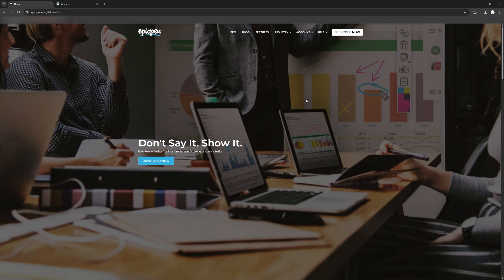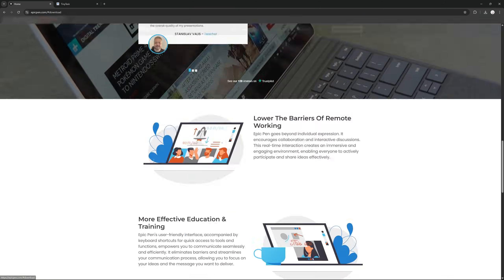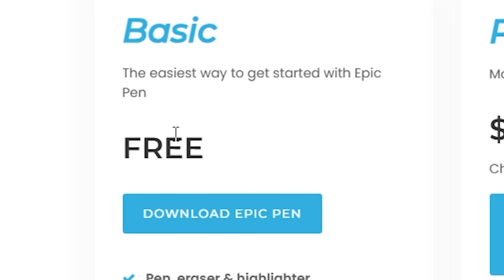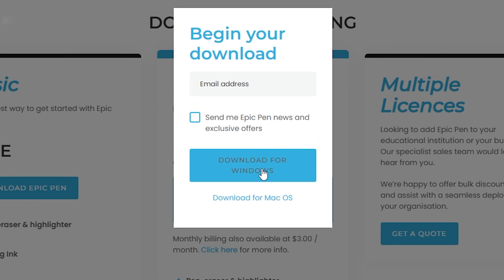Without further ado, let's get into the video. There are two things you need to download. The first one is Epic Pen — I'll leave the link in the description. The second one is Tiny Task — I'll also leave the link in the description. Starting with Epic Pen, click Download Now on the site. All you're going to do is click Download Epic Pen — the basic one. You do not need the paid one, just the free basic one.